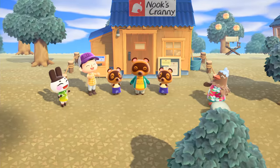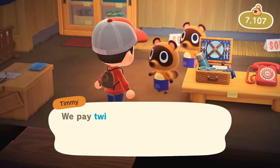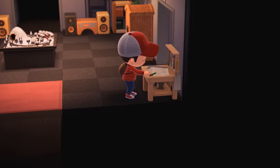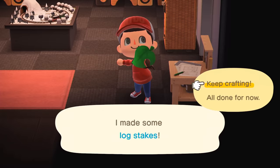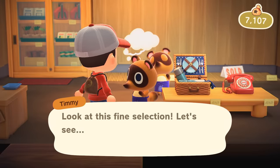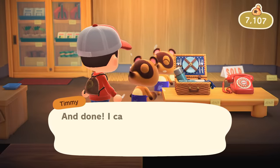Once Nook's Cranny opens up, Timmy and Tommy will ask for a hot item every day. Basically, the hot item is something you can sell to the Nooklings for double the value. If you have a ton of extra wood, iron, and other crafting materials, you could craft the hot item multiple times and sell it to them for a much higher price. However, before you mass-produce the hot item, I recommend selling just one and weighing its value next to the amount of resources you'll expend — sometimes it just isn't worth it.